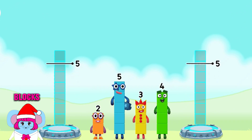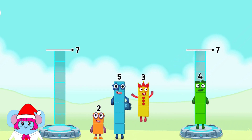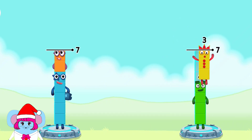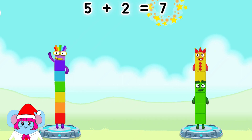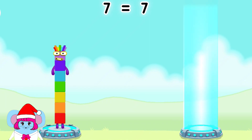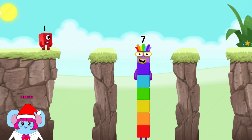Share the number blocks evenly to make two groups of seven. 4, 3, 5, 2, 2, 3 — correct! 5 plus 2 equals 7! 4 plus 3 equals 7! 7 equals 7! I am seven. Excellent.